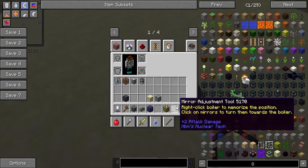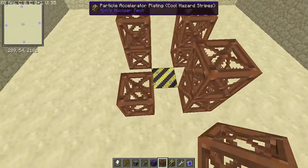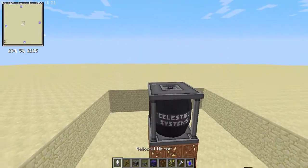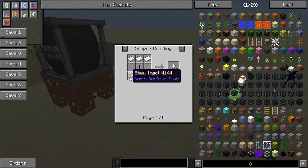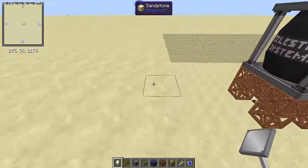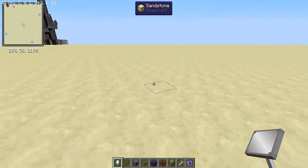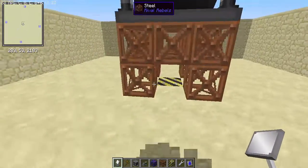I've marked the center here with particle accelerator plating. Grab some scaffolding blocks, go up two blocks like this, and place the solar tower here. The heliostat mirrors can be crafted with three aluminium plates, one steel beam, and three steel ingots, giving you three mirrors. It seemed expensive at first, but if you have a Mine Factory Reloaded drill it's practically infinite resources — you'll need to grind a bit but it won't be a big issue.